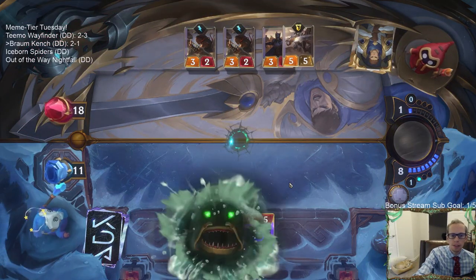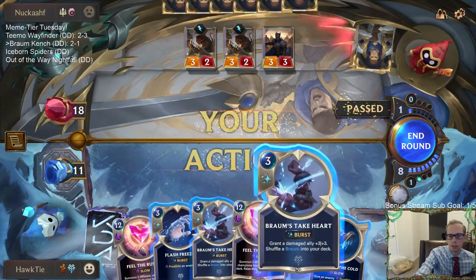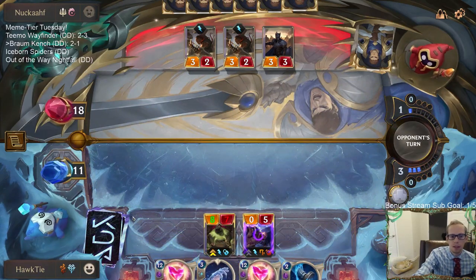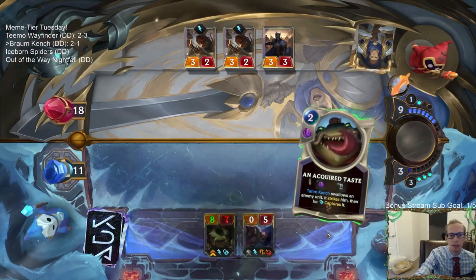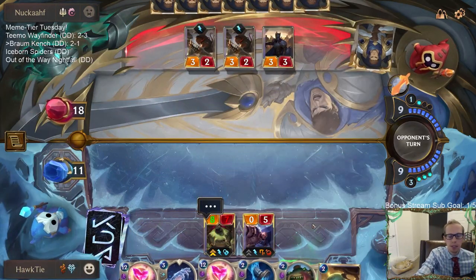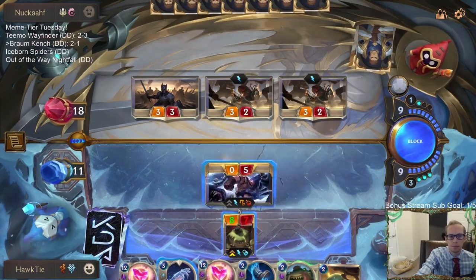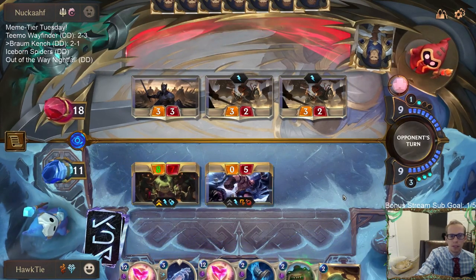I'm just going to eat the 5/5 and let it hurt my Tom Kench. We're going to Take Heart it because I like casting Take Heart and putting Braums back into the deck - since we're going to pull Braums out of the deck with Feel the Rush anyway, might as well get the value there instead of having Braums taken from my hand.